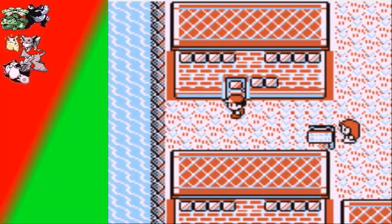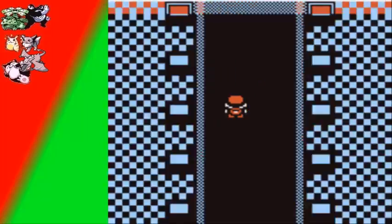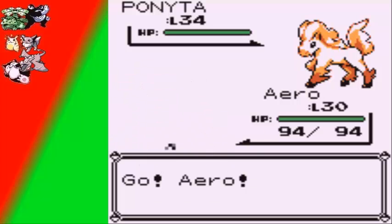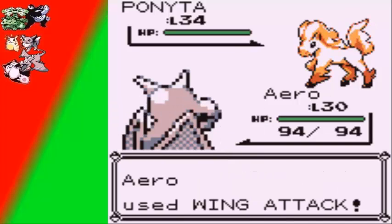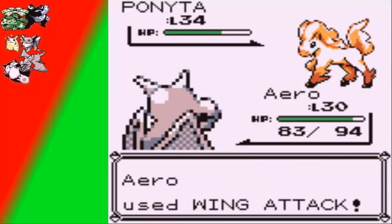Anyway, enough about Aerodactyl — in this part we're gonna go to the Cinnabar Mansion and try to find the key to the gym. There are going to be wild Pokemon here: Ponyta, Koffing, Weezing, Grimer, Muk, and also Ditto. I'm not gonna capture any of these Pokemon — I already have all six of the Pokemon that I want. All I'm going to do is get some level grinding done with Arrow, so I'm gonna have Arrow fight all of these battles.